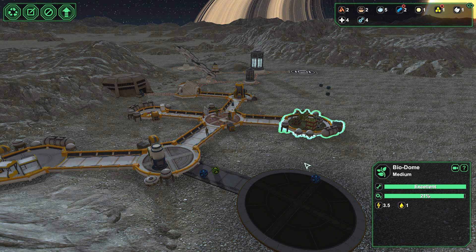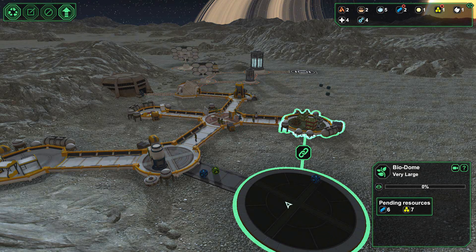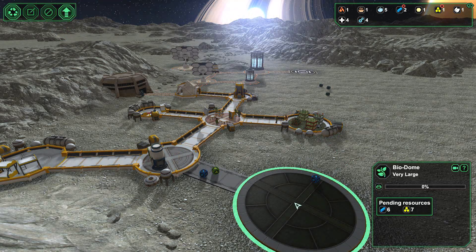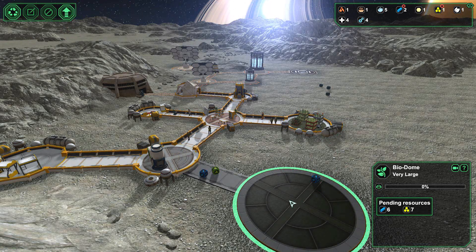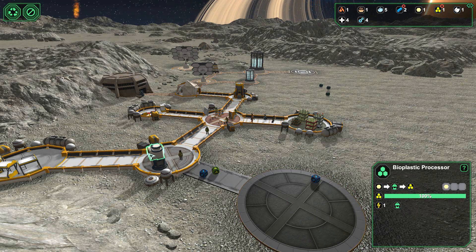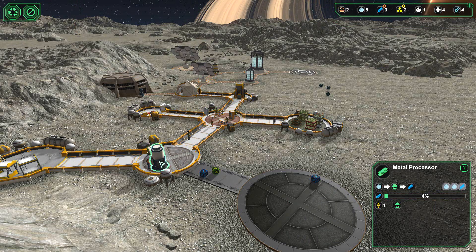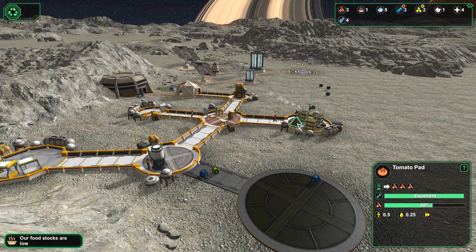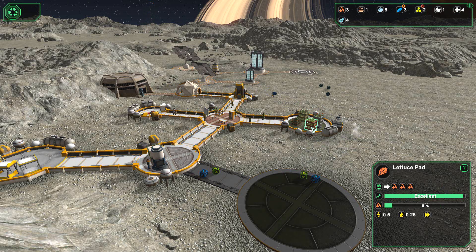With our biologists — I believe we have three now — we can connect this. I'm not going to because I'm scrapping it, but I can't scrap it until this is built and I need six. This is going to take a while. Our biologists are able to maintain excellent quality food at this point.